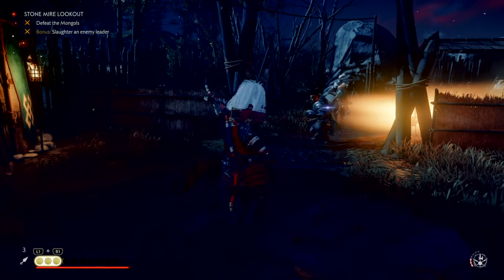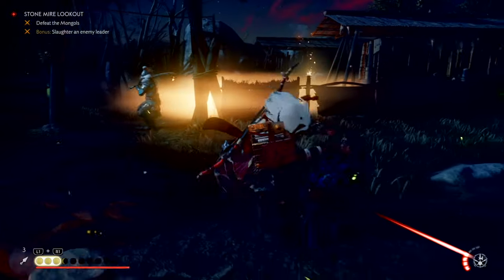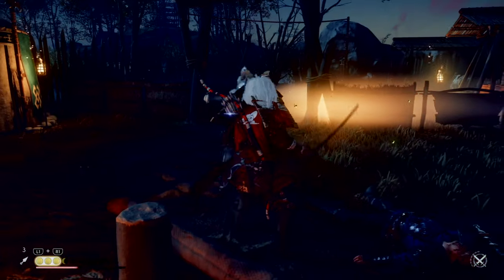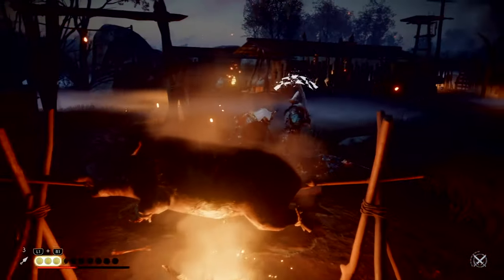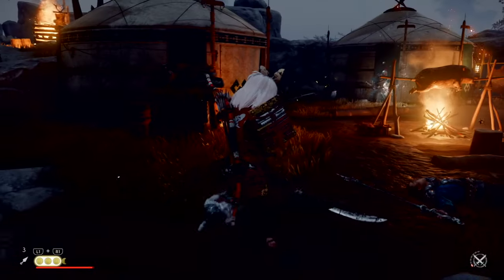Hey guys, what is up — Gerald here and welcome to another video. In today's video we will be having a look at still one of the best builds in Ghost of Tsushima base game and new game plus: the unbreakable Gusako build, which for me is honestly the most OP samurai build in the game when you use the right combination of charms.